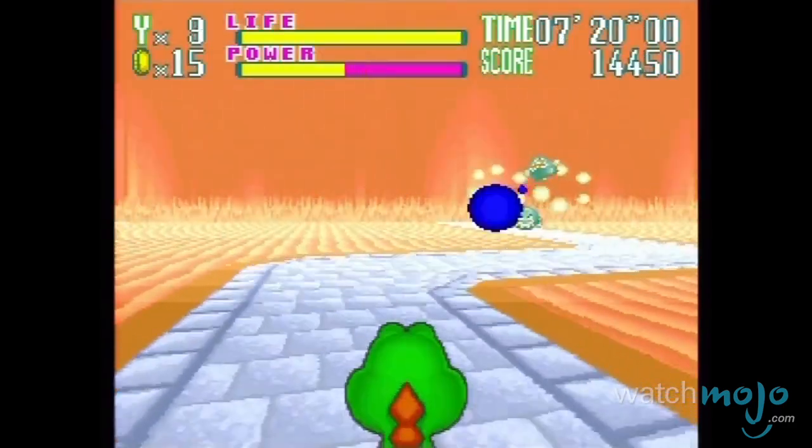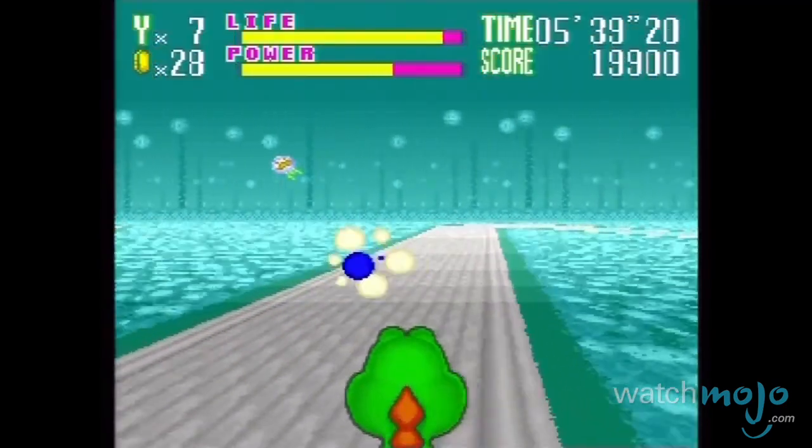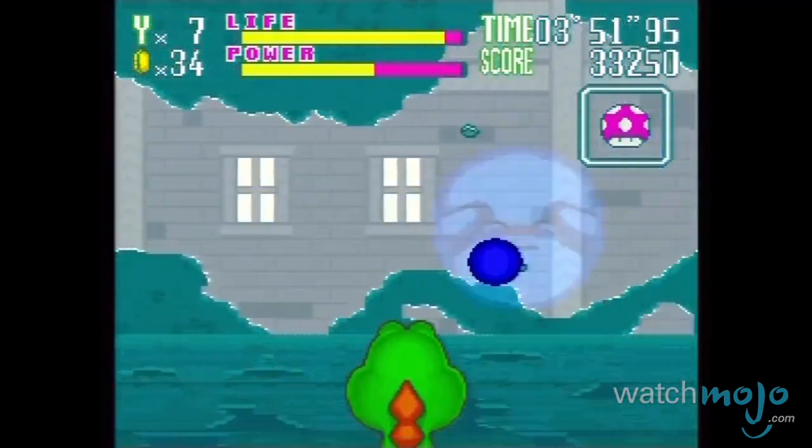To top it off, Yoshi's Safari even makes use of the SNES's Mode 7 processing for its backgrounds, adding to the bizarre yet remarkable nature of the game as a whole.